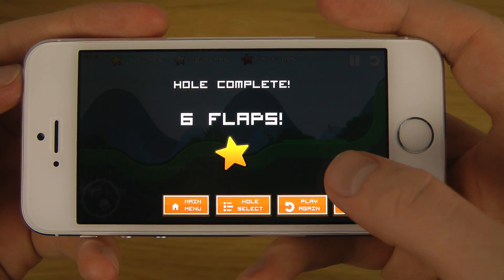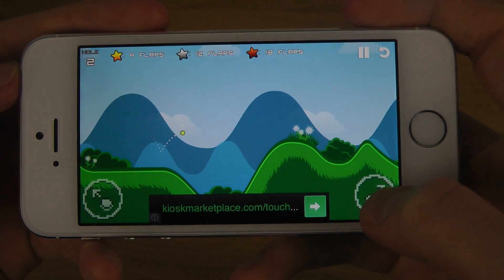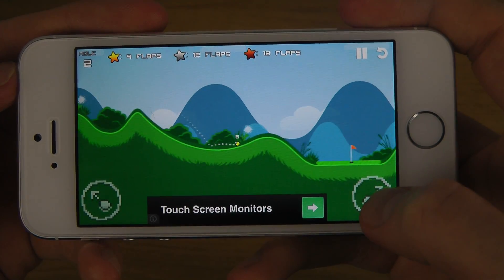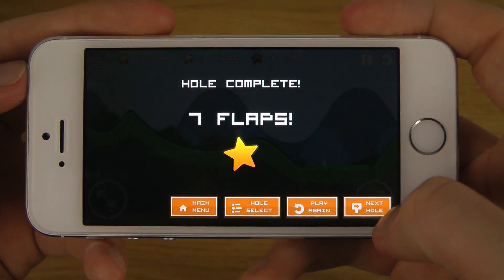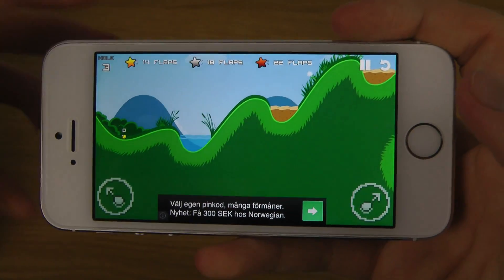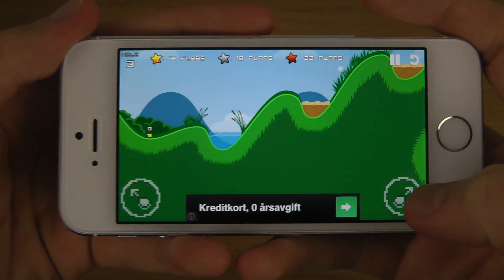Six flaps. Next hole. And of course you want to try to get away with as little as you can. 12 flaps. You can also see the best for gold here — you only want 14 for silver, 18, and then for bronze, 22.